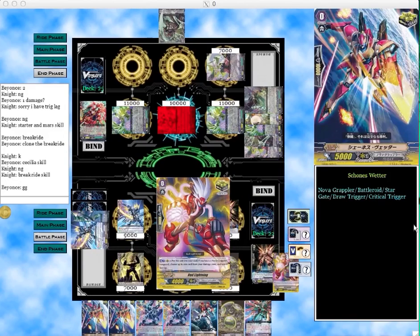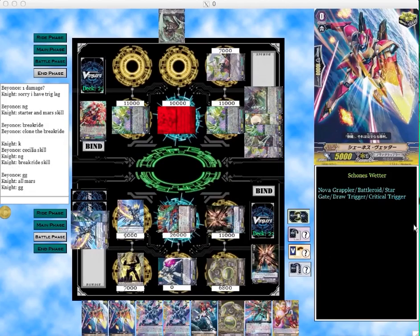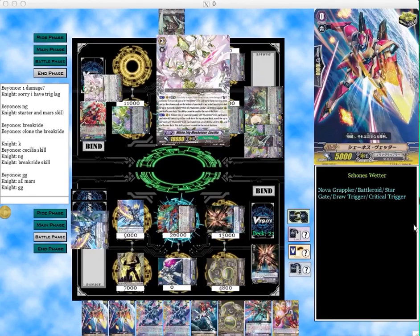I put the critical all on Mars Kruger since that's the highest-hitting column right now. That way if he somehow keeps sacking heals — which is highly unlikely — I could just re-stand Mars Kruger. But I won't have enough Counter Blast for the new break ride. He doesn't hit a heal, so that's pretty much game there. As you can see, he's going GG.